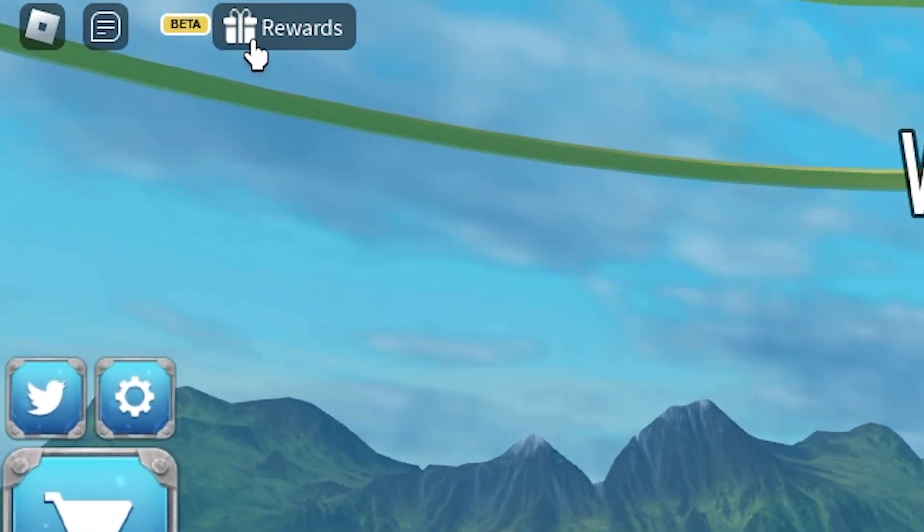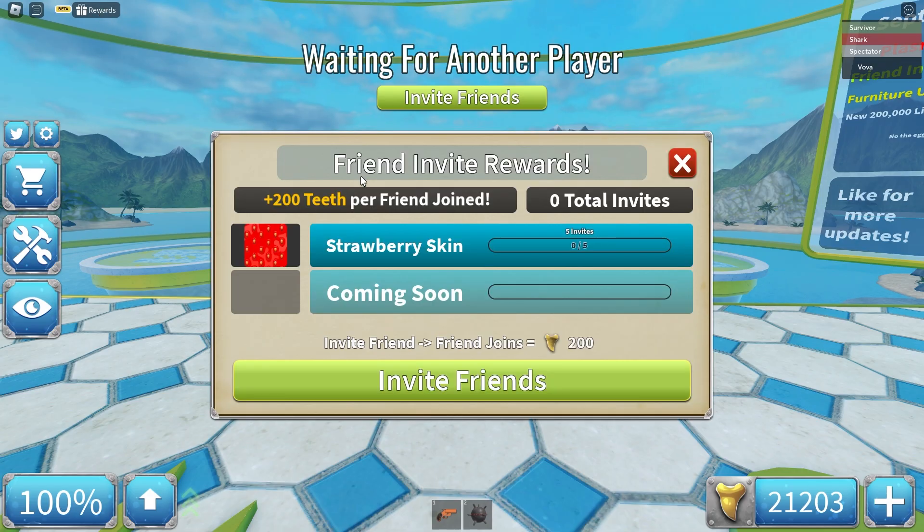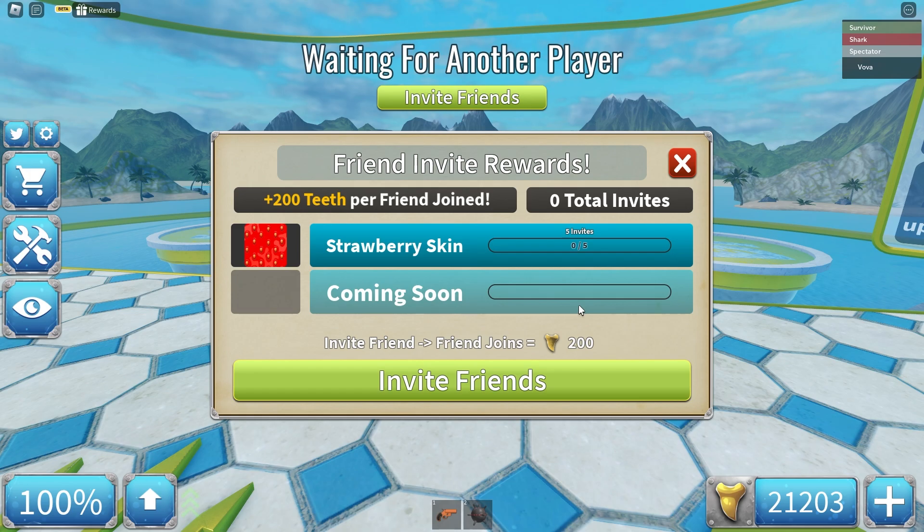There's a new button called Rewards. Let's click it — Friend in White Rewards. So, plus 200 teeth per friend joined, and you basically get a new strawberry skin if you invite five people. We'll see how that works; I don't have any friends on right now.